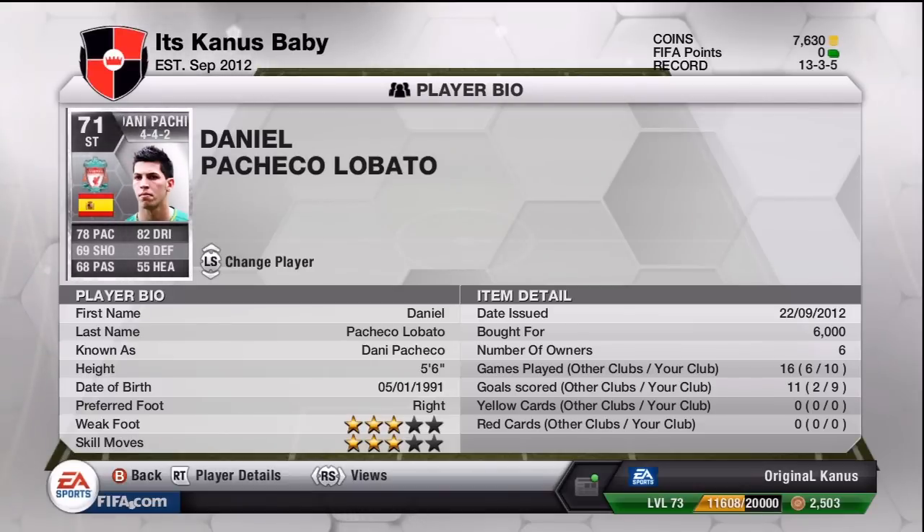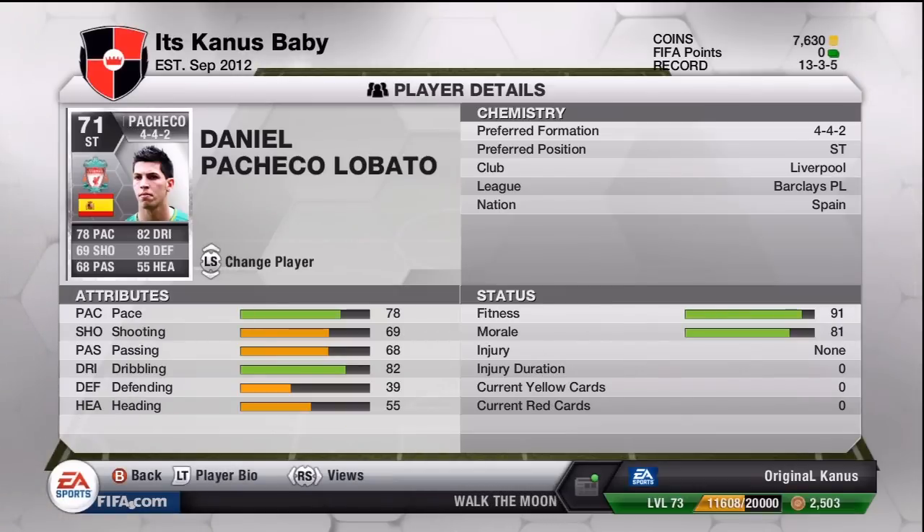He's five foot six, and I bought him for six thousand coins in the center forward position, which is his default. Then I paid about four thousand for the center forward to striker card, and about two or three thousand for the 4-4-2, so approximately thirteen to fourteen thousand total. He's got 78 pace and 82 dribbling as his two main stats.